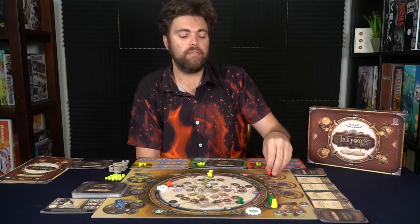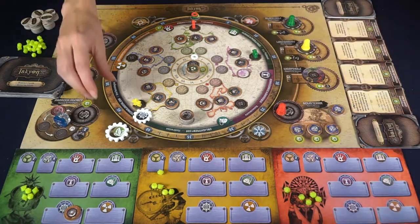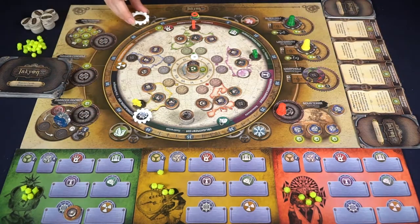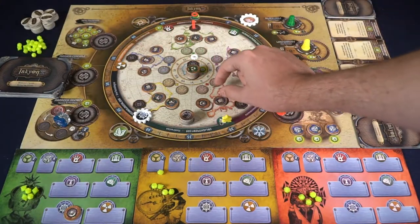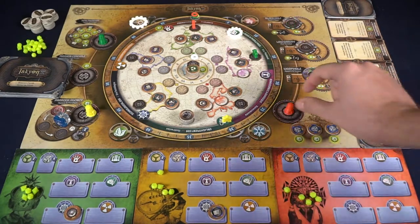Another location is low gravity, which functions exactly the same as the black hole, but instead of moving counterclockwise, everybody moves clockwise, and you'll use the same actions. Wormhole is functionally the same thing, but instead of moving the seasons and eras, you simply move your character, gather a specific resource, and then pass the turn.